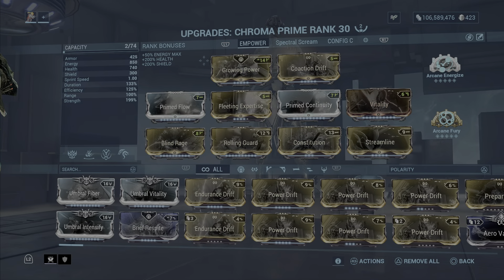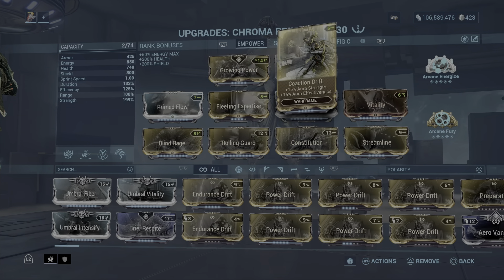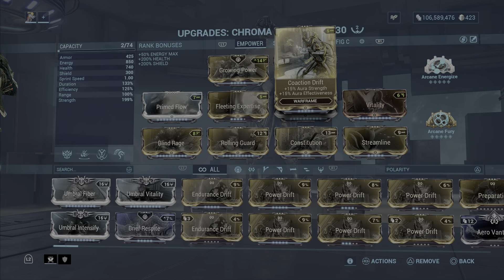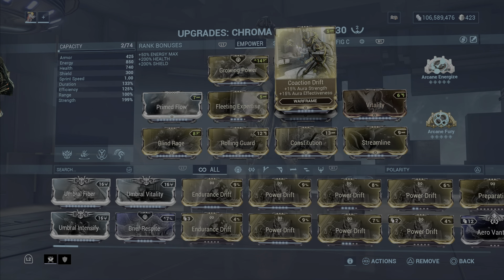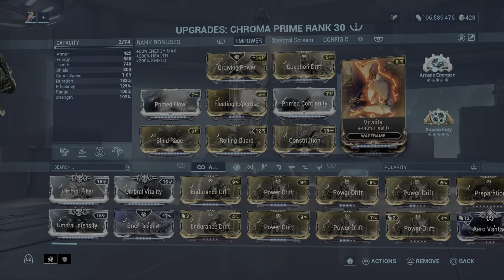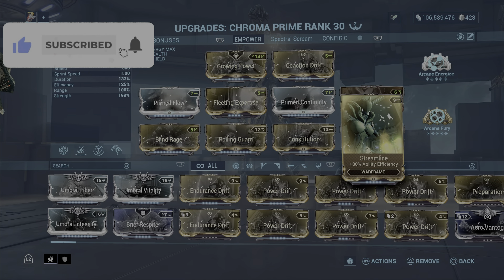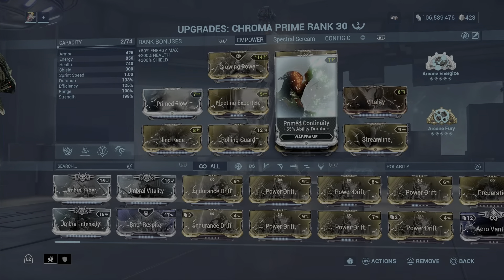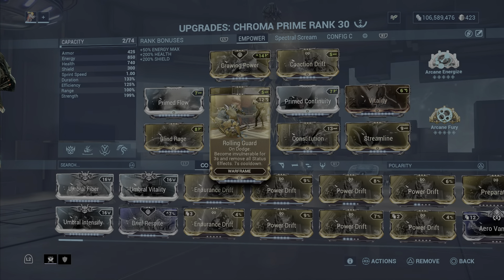Here's the build I'm using. Growing Power gives you ability strength by 25 for six seconds, which is really good. I also have Coaction Drift, which increases your aura strength by 50 percent. I have Streamline on here for better efficiency so we don't run out of energy, and Prime Good Continuity for ability duration.